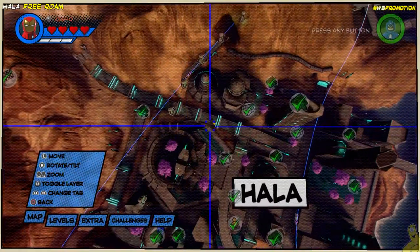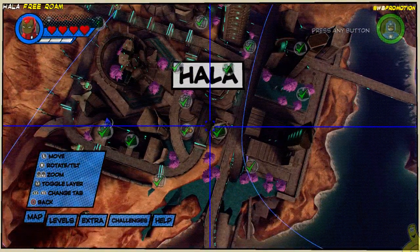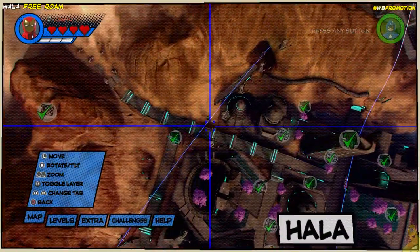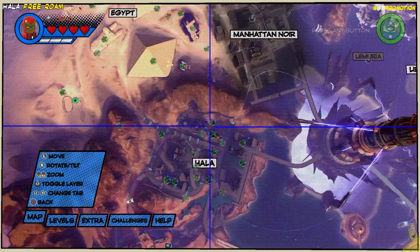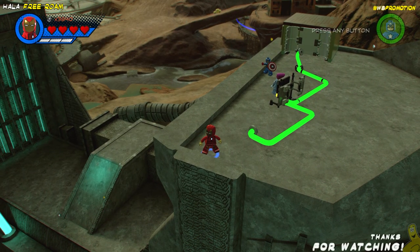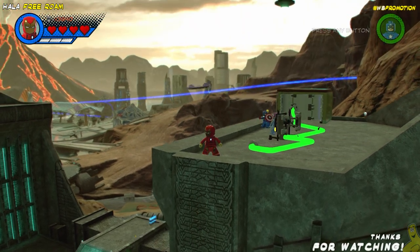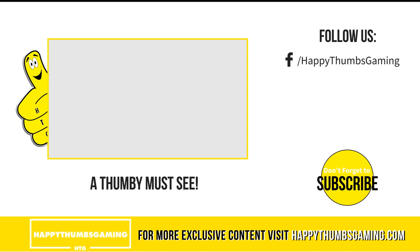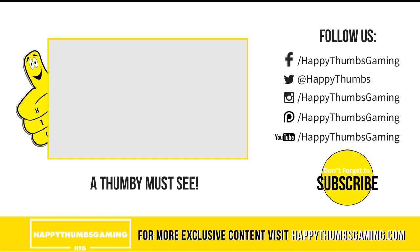We swoop through the area to make sure we're done — there is no boss battle for Hala, just like there was no boss battle for Egypt either. Medieval England is up next and it has a boss battle. That's going to wrap it up for LEGO Marvel Super Heroes 2 Hala free roam, where we got all of the collectibles. Hopefully you guys all understand what's going on with the free roam, the challenges, how and why we're doing this order. If you're not, ask some questions down below — and if you are, that's gonna do it for me. Until next time!